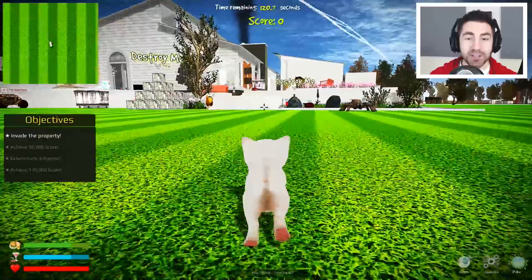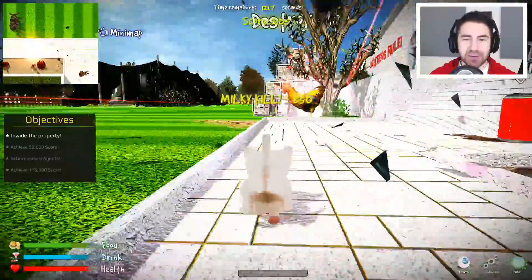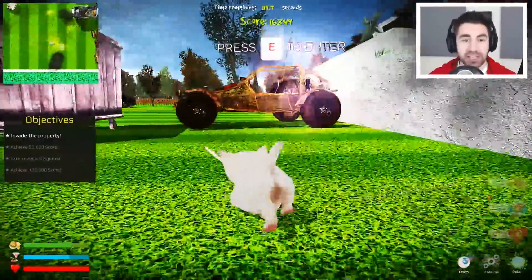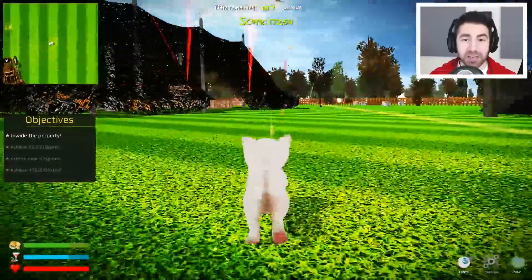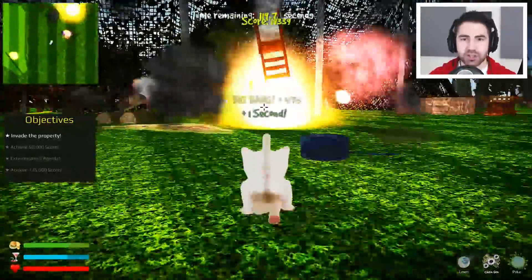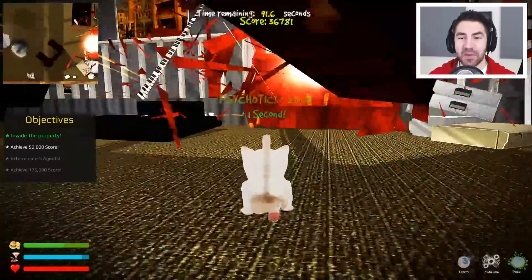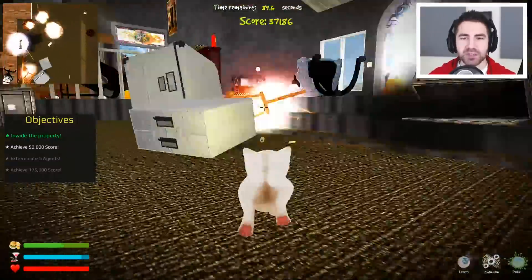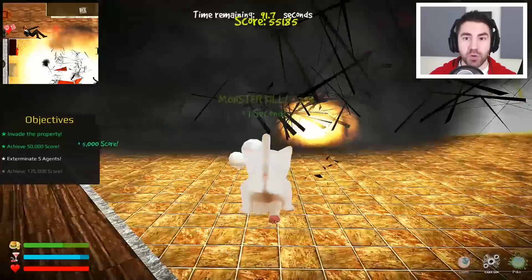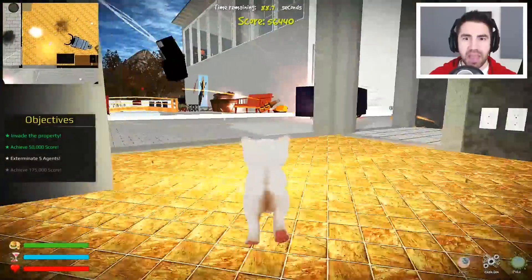So I wasn't looking at our objectives on the left — I feel very stupid, you guys are probably screaming at the screen. We have to invade the property, achieve a 50,000 or more score, exterminate five agents, and achieve 175,000. Dude, that's not gonna be easy. Destroy this whole area. I love blowing up this living room — we gotta take out five agents. I gotta find the agents first, that's gonna be the hard part. There's an agent — you're going down! We got to take out five of them, our score is 49,000. We hit the 50,000 mark! We got some food, we're going ham, baby.